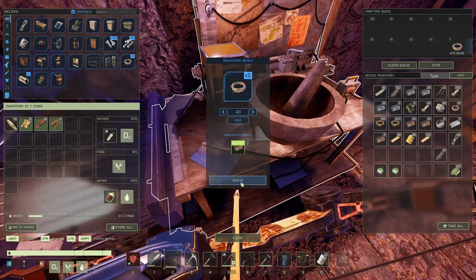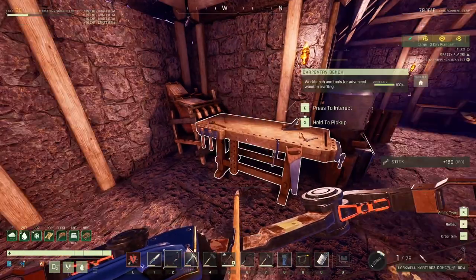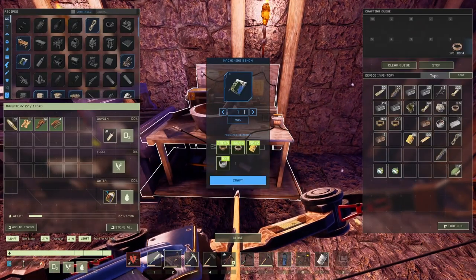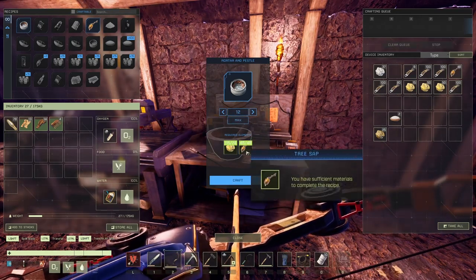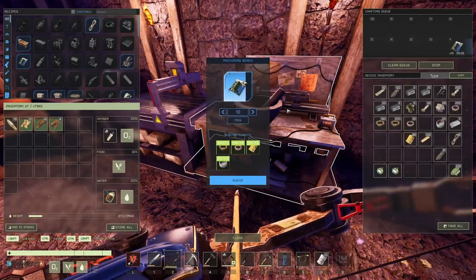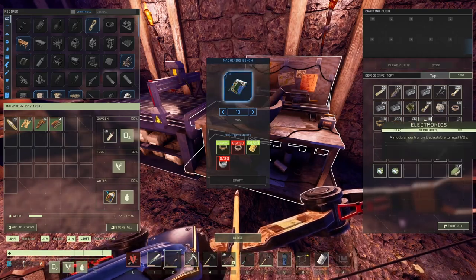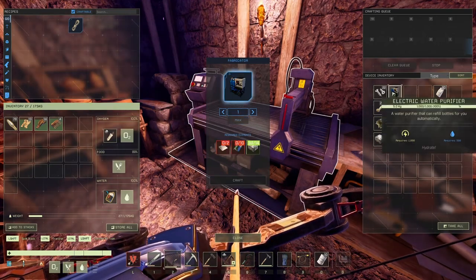10 electronics — pepper wires, 2 more epoxy. Pepper wires coming up, sticks coming up. Of course that thing is going to have a little issue, and that issue is called power. But that one consumes power only when you are filling your bottle up, so I think it's going to be just fine.